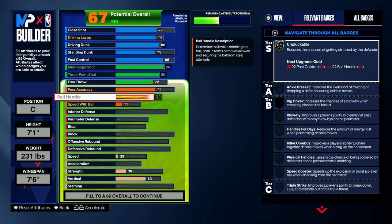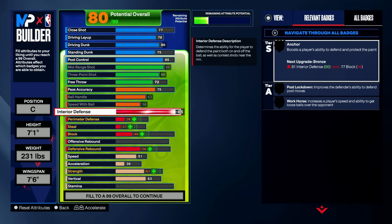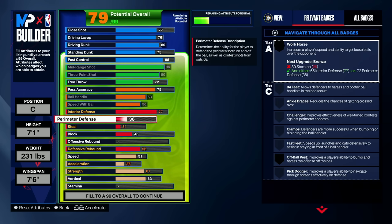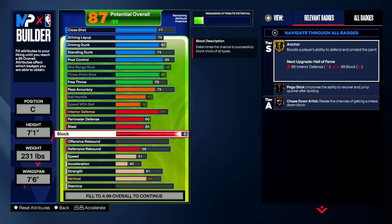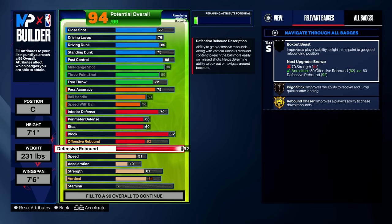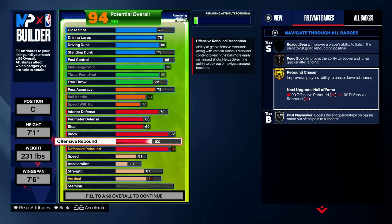With your ball handling, you're going to bring this maxed out to a 63. Yes, a 63 is what I have on my build, and yes, you see how I'm moving down the court looking crazy. Interior defense, you're going to bring this all the way to a 77 — it's the sweet spot. You get everything that you need; you're going to get contested, you're not going to get baited in the paint. And you have that 92 block, and you're going to max out your defensive rebounding to a 92, leaving your offensive rebounding at a 62. You get this gold rebound chaser, and even when you're on offense, you're going to get way better rebounding animations.